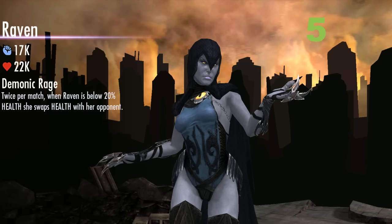Coming in at number 5, we have Raven. Her passive, Demonic Rage, activates when Raven is below 20% health, and she swaps health with her opponent. Raven is one of the most influential characters in the game. She forces opponents to change their entire strategy. She also has a very high damage stat — when she's fully maxed out, her damage stat reaches 41k, putting her on par with Darkseid and many strong characters. Raven forces opponents to rethink their strategy, as they don't want to use a multi-hit second special because that could trigger her passive and swap health. Raven is also perfect for Raikou Gold Scimitar because her combo ender consists of two strikes, so she can power drain all day while powering up to her strong specials.